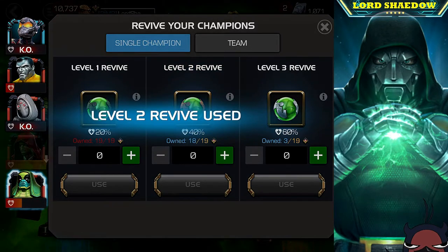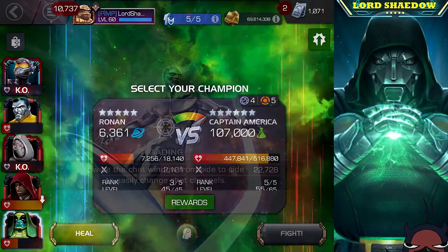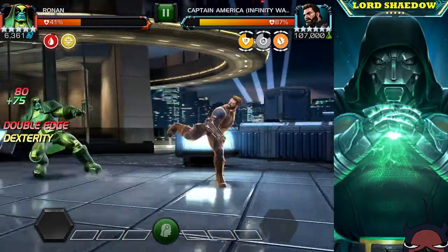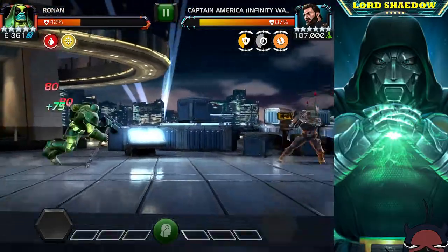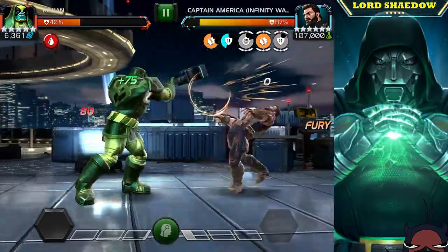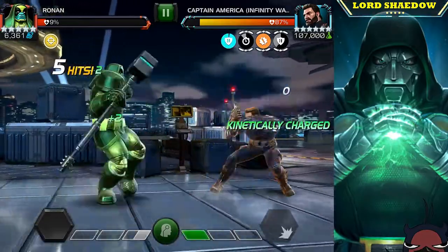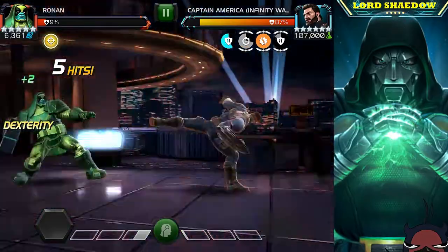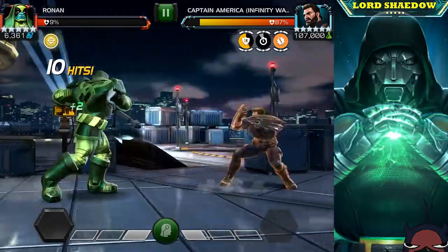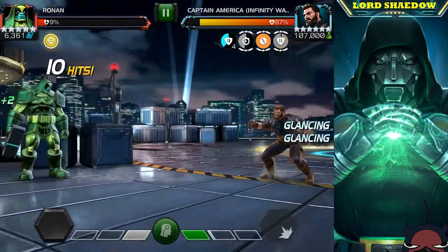What you want to do: push him to a special one, bait that out. Then push him to a special two, bait that out. By this time he's going to build up a lot of buffs so your stun is going to last a crazy long time. Then finally when you build him up to a special three, you should be able to fire off a special one or two, stun him, and that stun will last a very long time. What you saw me doing was the opposite of that.